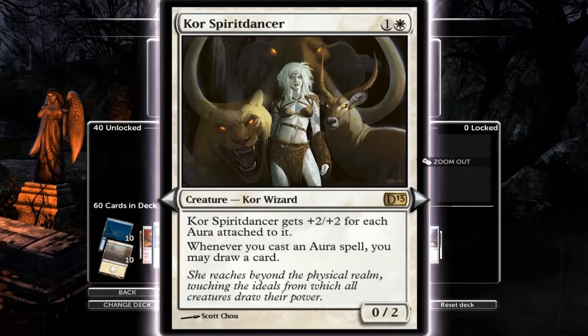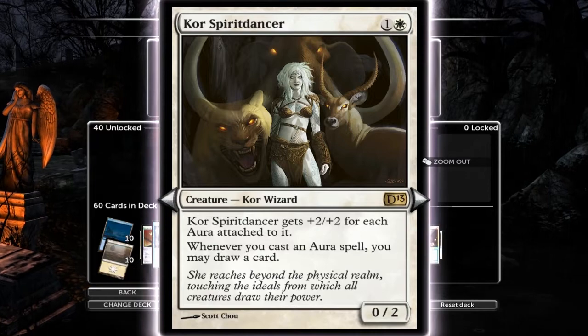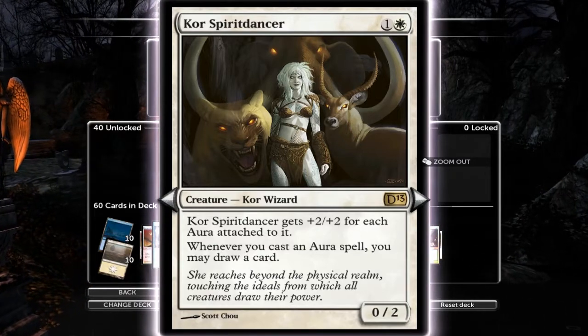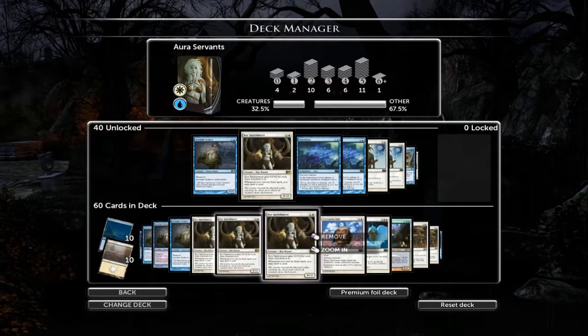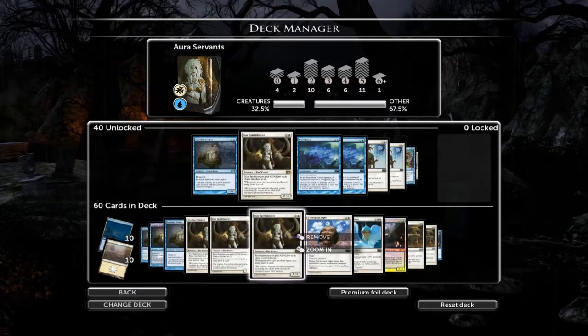I run three of the Core Spirit Dancers. This is obviously your way of drawing cards - casting auras on her or other creatures lets you draw a card. Plus, if you put one on her, she gets plus two, plus two, so she can get quite big later on. I run three of them, which could be a little bit excessive - I could maybe drop one and only run two, because you don't really want three of them on the battlefield at once.